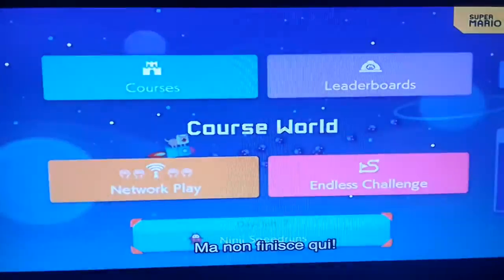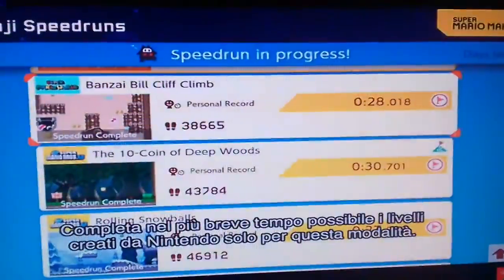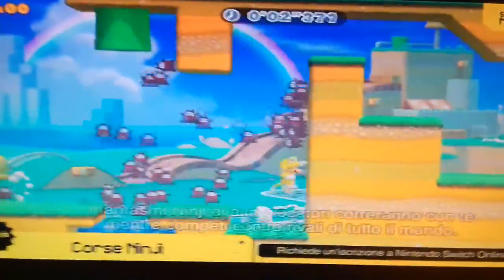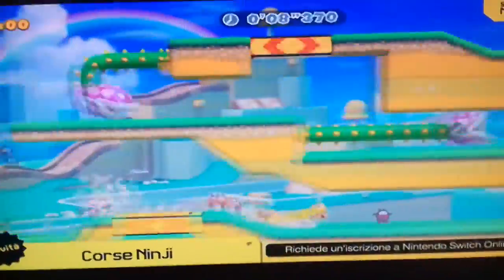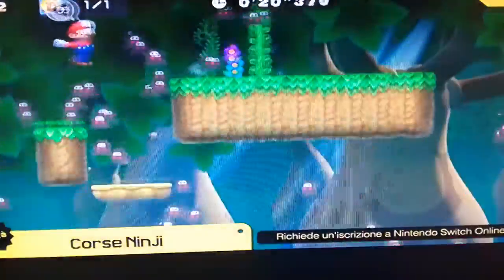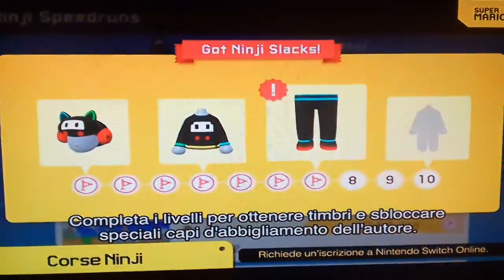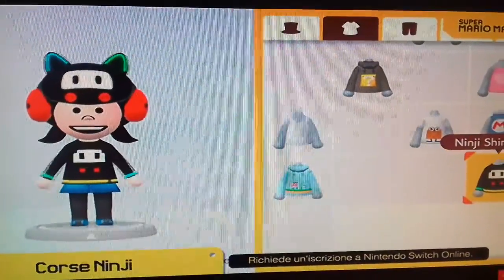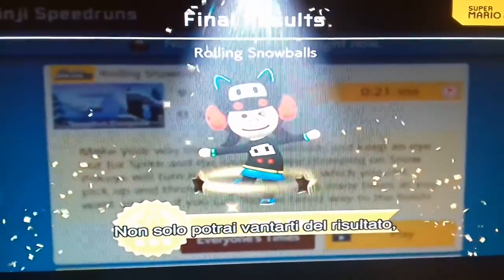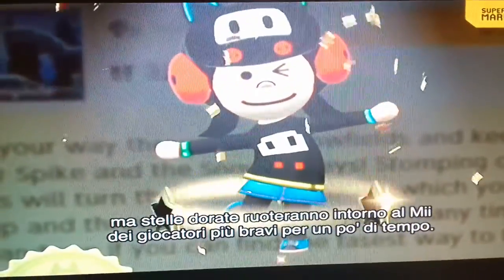Those aren't the only updates. A new mode, Ninji Speedruns, is here. Race for the quickest time on courses created by Nintendo exclusively for this mode. Other players' Ninji ghosts will run alongside you as you compete against rivals from around the world. New courses will be distributed periodically. Clear courses to collect stamps and unlock special Mii costumes. Top players will also have gold stars circle around their Mii character for a certain period of time.